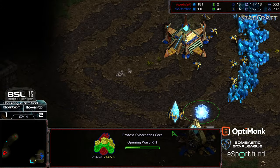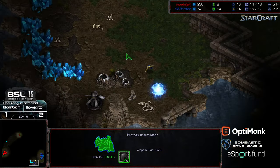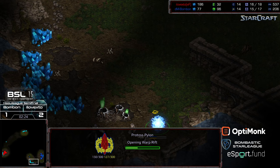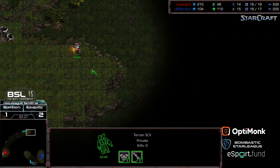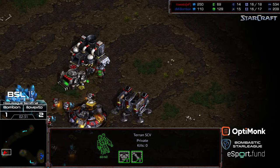Protoss gateway down, Cybernetics Core, and no first Zealot as of yet. Pylon kind of being hidden by Bonbon, and I kind of like that play. He's going to move it to just this southern pocket corner in the hopes that XTO doesn't scout it as he passes through - maybe cause a panic moment, maybe cause him to rethink what is going on.